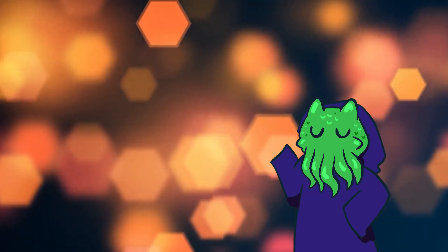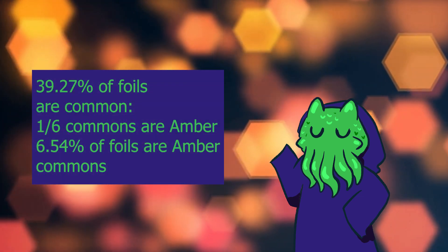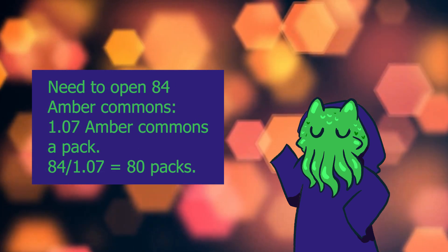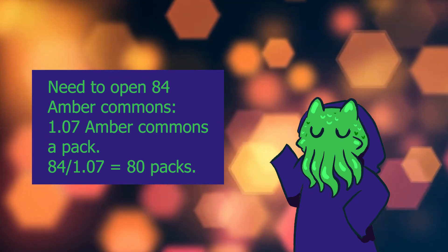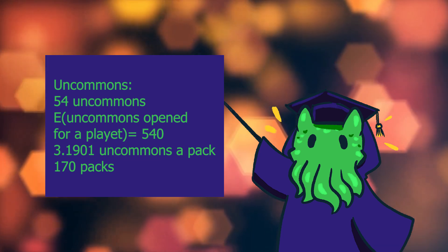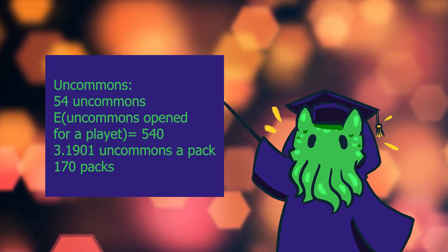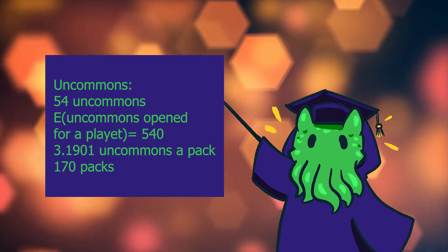To add foils, we calculate the probability of the foil slot being an amber common. According to Lorcania.com, 39.27% of packs have a foil common, and with 1 in 6 commons being amber, there is a 6.54% chance of a foil amber common. Dividing the packs required by 1.07 gives us 80 packs to get a playset of every common. For uncommons, there are 54 uncommons with 3 uncommons per pack and a 19.01% chance of an uncommon foil. The expected number of uncommons to open is 540; divide by the expected uncommons per pack of 3.1901, giving an expected 170 packs to get a playset of every uncommon.